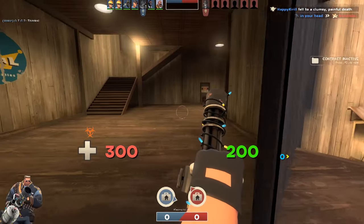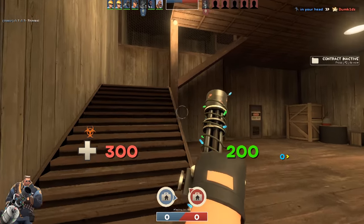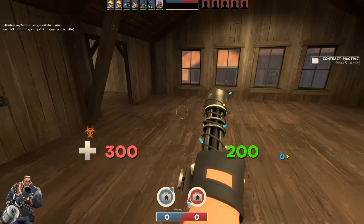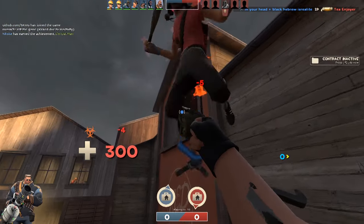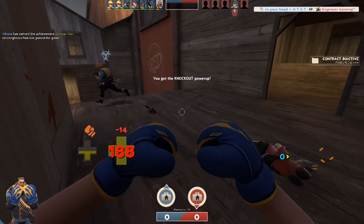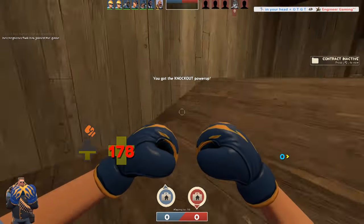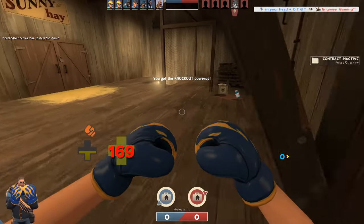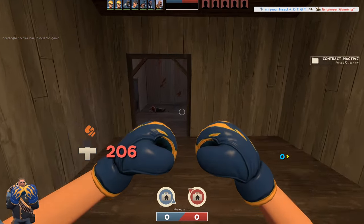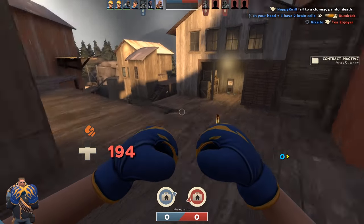I've got the plague power-up. This is one of my personal favourites — it automatically grabs any health packs you're near, just sucks them up instantly, and yeah, it comes in handy. I did not mean to stick to that man, and now I've got the knockout power-up, which I didn't actually want. I wanted to keep my plague power-up, but unfortunately the stupid knockout scout had different ideas.